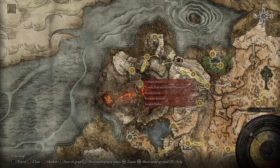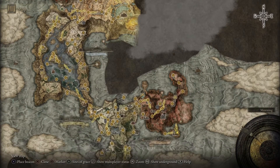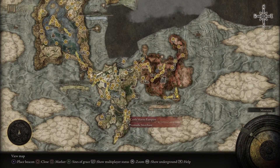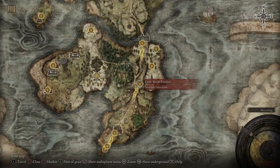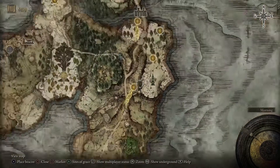You have to get pretty far into the game to actually get it. I fortunately had a buddy drop it for me. And then the location of the turtle shell — it's a shield and you go to the Nomadic Merchant at Castle Morn. There's a launcher that shoots you up in the air. You want to land right on top of the tower. There are two items up there and one of them is a turtle shield. That's how I acquired those items.